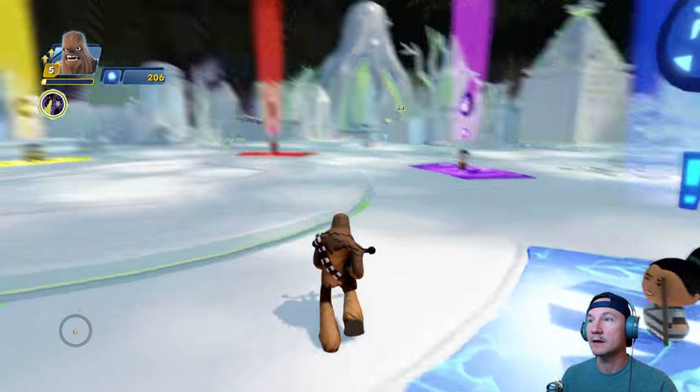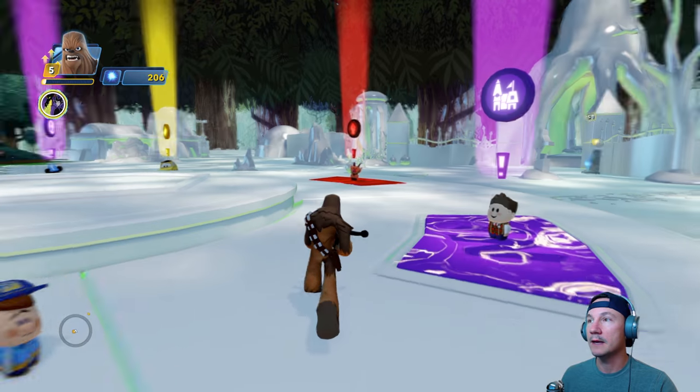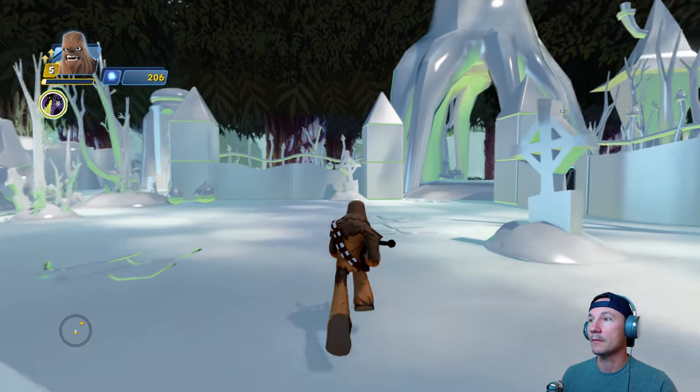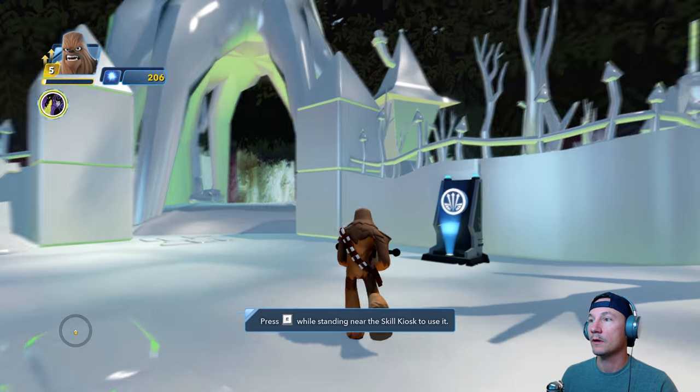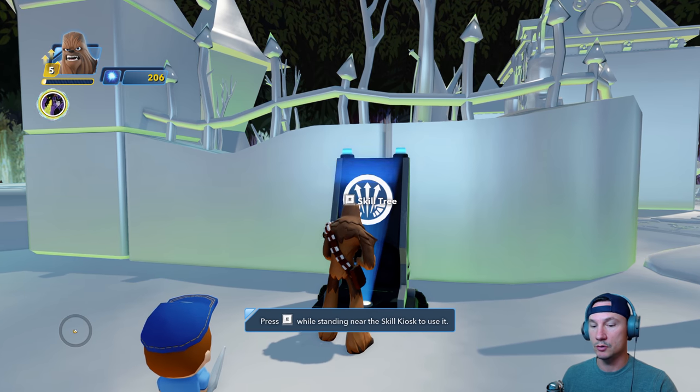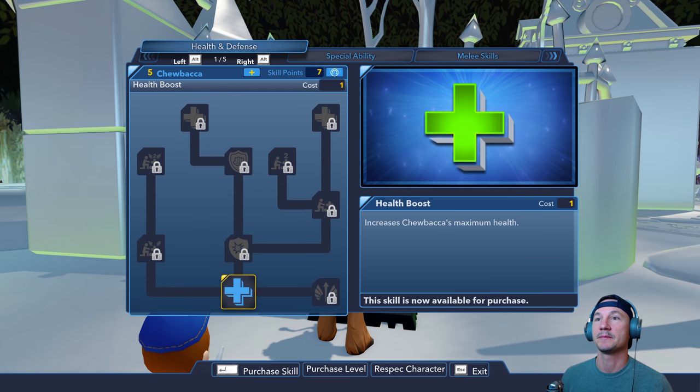Where's that kiosk? There it is. Press E while standing near the skill — it's called a skill kiosk — to use it. Select a skill tree tab. Each of the other tabs along the top of the skill tree contain a specific category of related skills that can be purchased or upgraded.